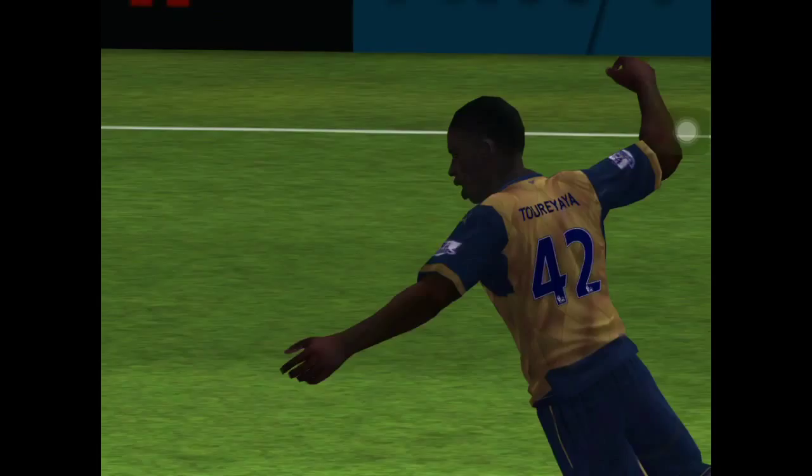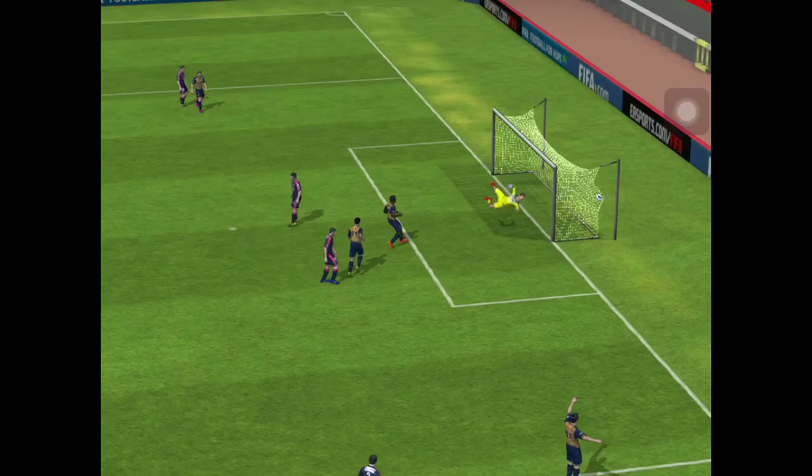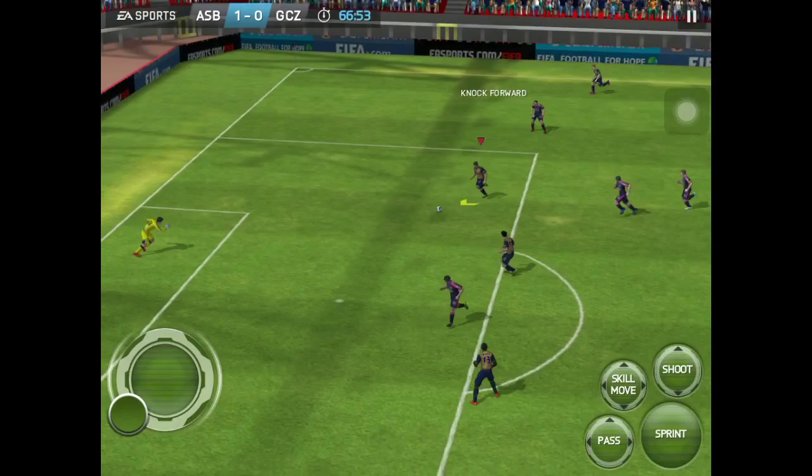Now on to the next highlight where Lamela does a rainbow flick, keeps sprinting with his agility, crosses it in, and Sturridge is there and headers it in. Then on to a very good highlight where he uses his agility and ball control, knocks it forward, and chips it over the keeper. Lucky dink, but a very good dink.